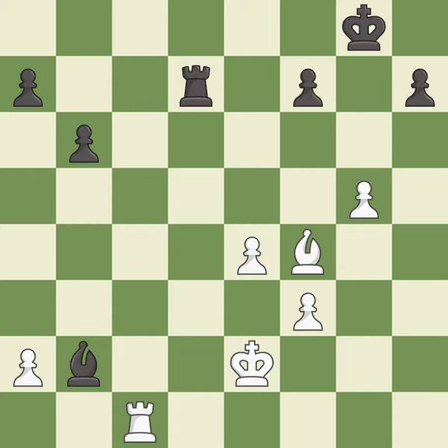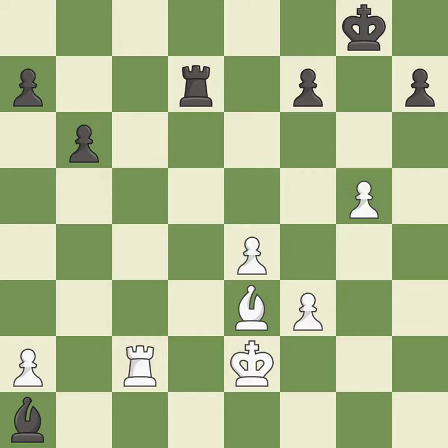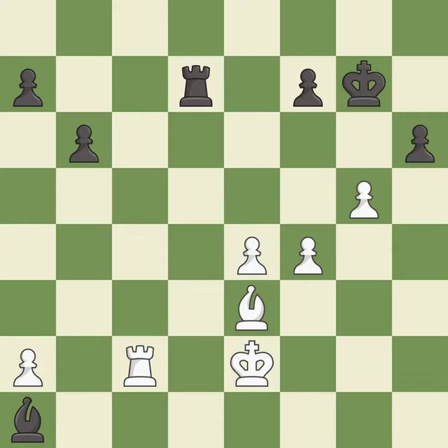A solid choice — it is excellent. This moves the rook to safety — it is best. This moves the bishop to safety — it is good. This overlooks an opportunity to threaten winning a bishop — it is an inaccuracy. An active king is critical in the endgame and getting it off the back rank is the first step — it is good. This misses an opportunity to threaten winning a bishop — it is a mistake. This is the strongest option — it is best.